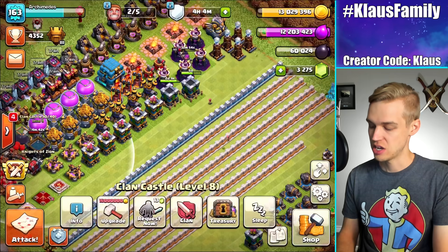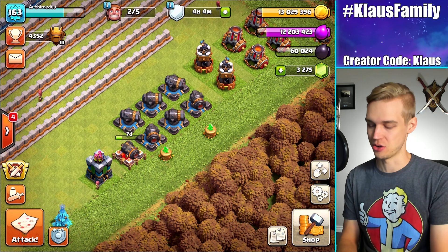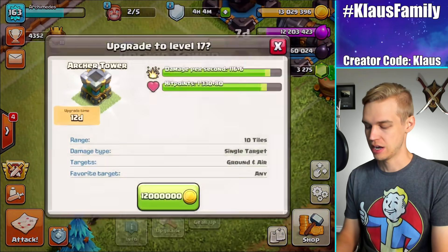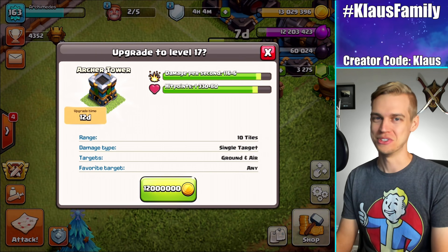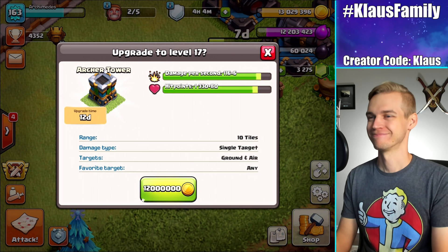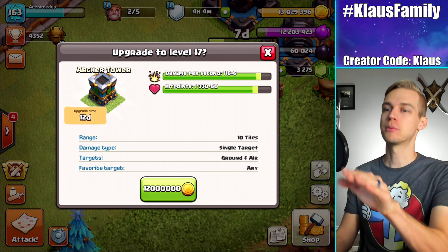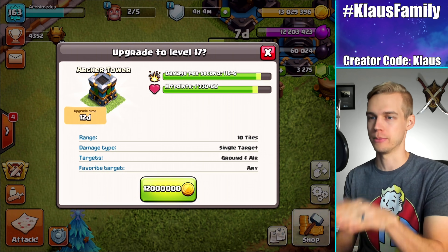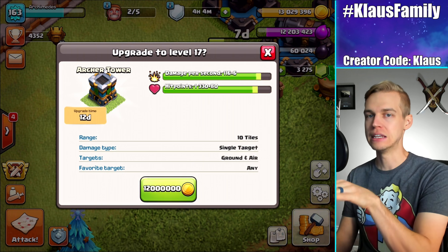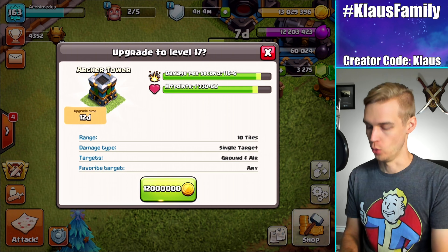Now, if you guys have been following along with the Town Hall 12 Let's Play, you know how expensive these upgrades are. You also know, if you were watching the last episode, that this last Archer Tower is 12 million gold. I've got 13 — I've got plenty. It feels good to win. So let's upgrade this: 12 day upgrade, 12 million gold — no problem. 3, 2, 1 — Bam!